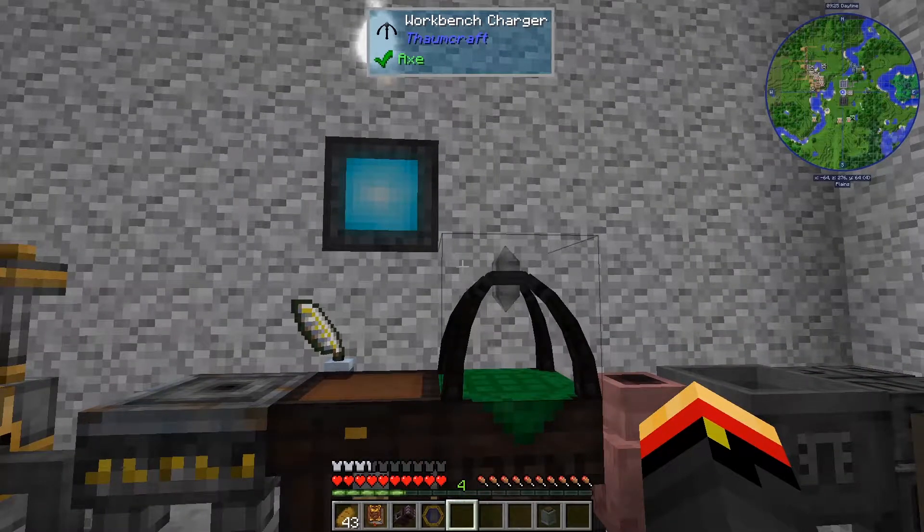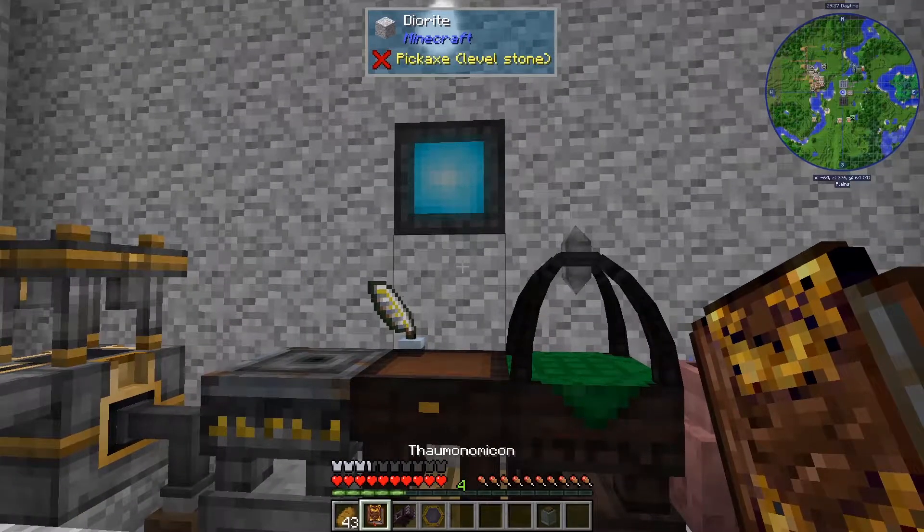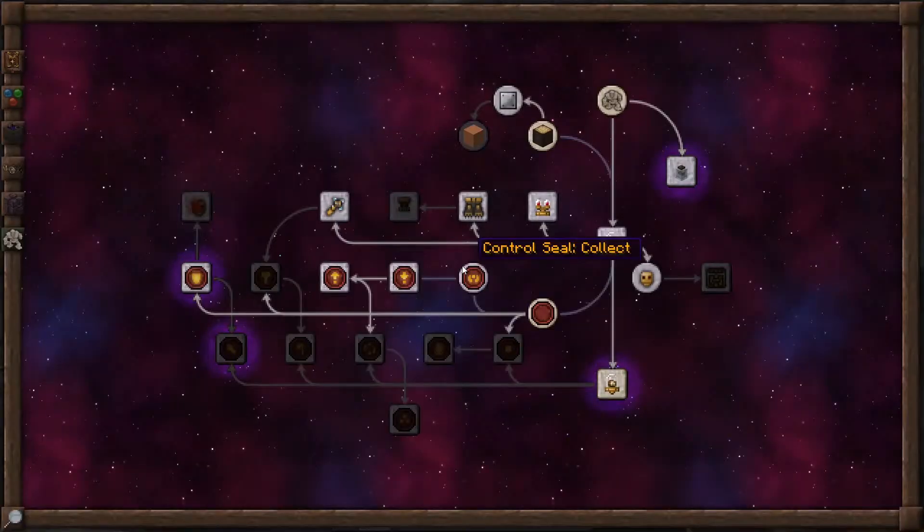Hi, this is John. Welcome back to ThombCraft Quick for ThombCraft version 6. In this episode, we're going to be looking into the brain in a jar research on the Golemancy tab.